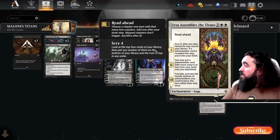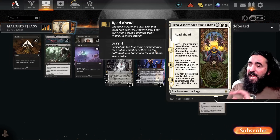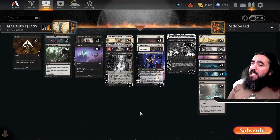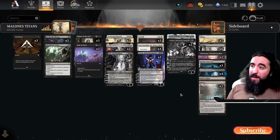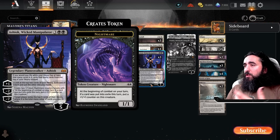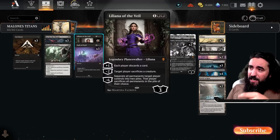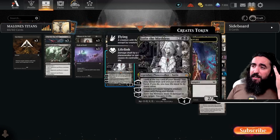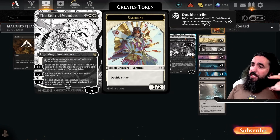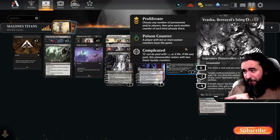The last chapter is darn good — you may activate the loyalty abilities of planeswalkers you control twice that turn. Only that turn, not forever. Why is that so good? Because you can do so many shenanigans! For example, with Ashiok you play the minus two, make nightmares, exile the top two cards, get one into hand. You can put down creatures with counters, destroy something of theirs, make them discard. With Wandering Emperor exile one of their creatures and make a Samurai, then turn something into a treasure and proliferate at the same time.